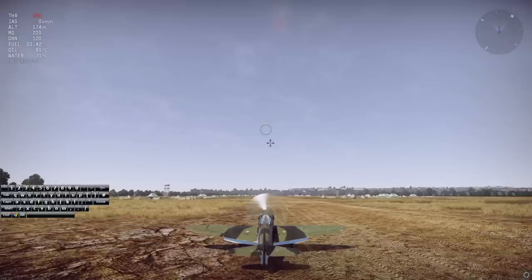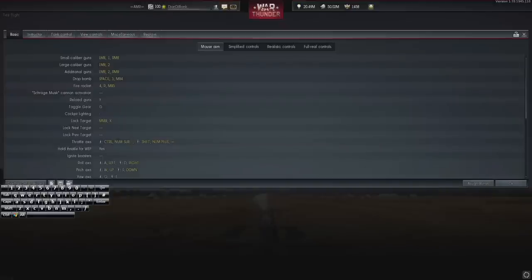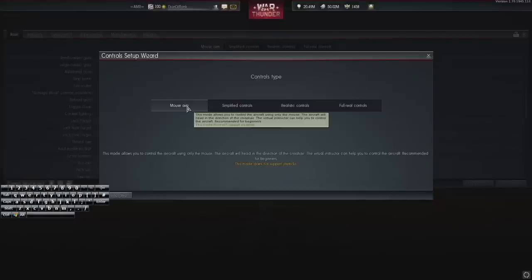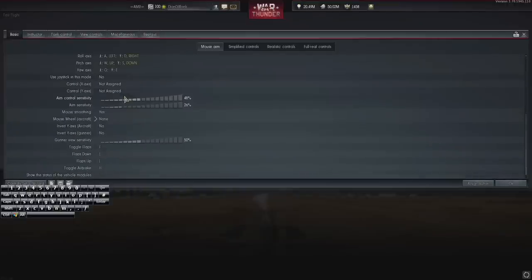We're going to start from the very beginning with the control layout. There are plenty of different inputs you can use in War Thunder, but I'm going to be showing you mouse and keyboard, which in the opinions of many people is probably the best one to use. Go into controls, then control setup wizard, click on air, select the mouse aim option.